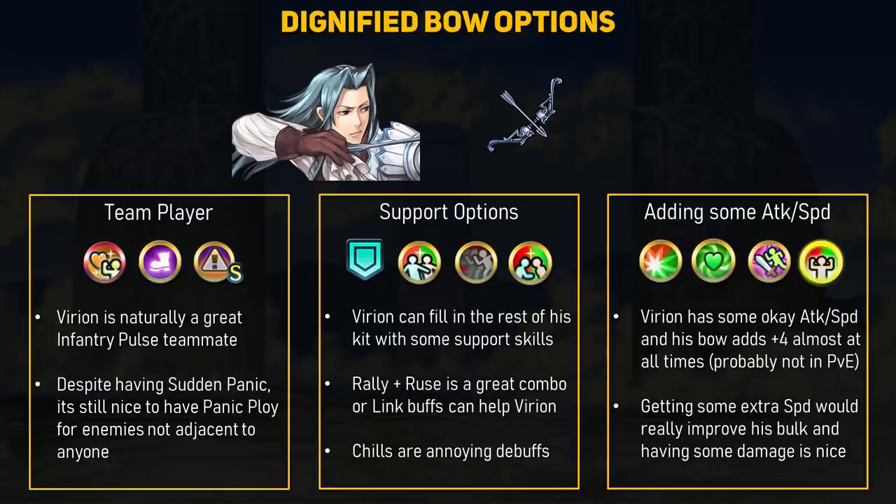A lot of people will compare him to Aversa, which is very fair, but he can run Infantry Pulse, which she cannot do. If you like Infantry units and want that minus 1 special cooldown along with Panic support, then Varian is your man. He can also use Panic Ploy as a seal — while that may seem redundant, it allows him to panic foes that are not next to anyone. For the rest of Varian's kit, if you want him to go the full supportive route, he can run the Rally-plus Ruse debuff combo, keeping him safe in the back to keep Sudden Panic active. If you want to run a movement assist, there are the Link B-skills, and Varian also gets the plus 6 buffs for himself, stacking with his refined plus 4 boost. Double Chills are annoying and always active.